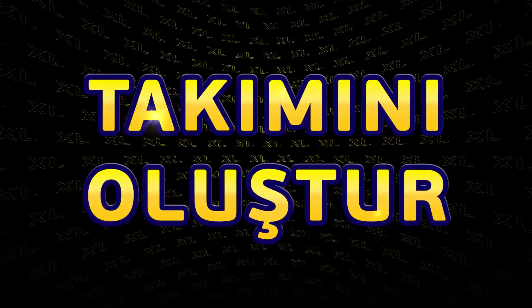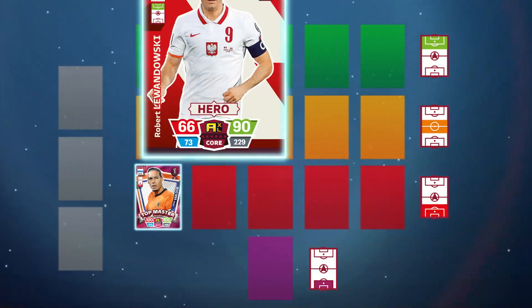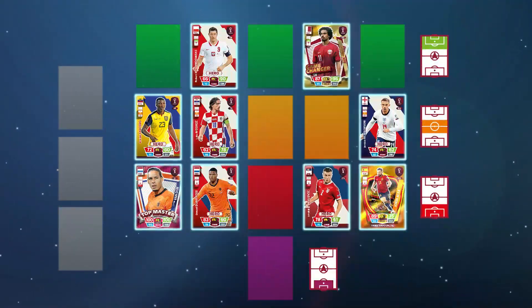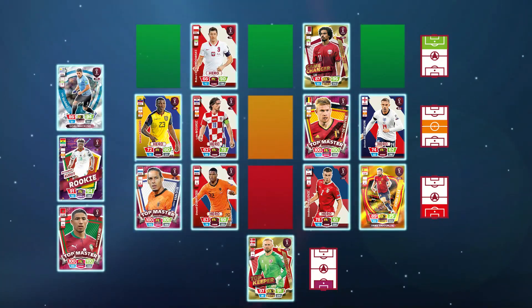Build your lineup. Before you kick off with Panini Adrenaline XL, you must first build your team. You need a total of 14 players: 10 outfield players, a goalkeeper, and 3 subs. Put together your strongest team using your cards. You can set a maximum of 5 players in each area of the pitch.